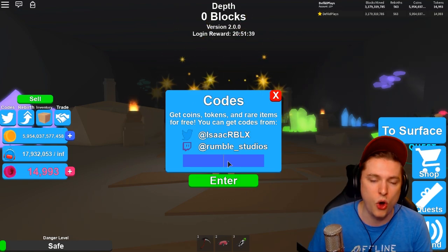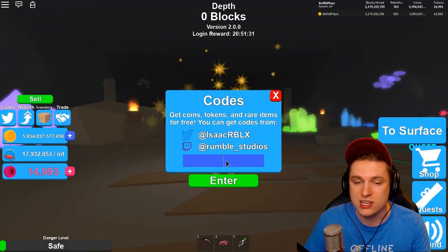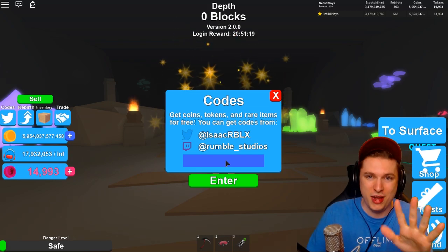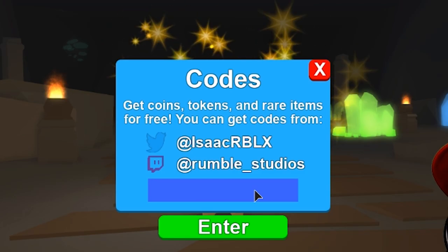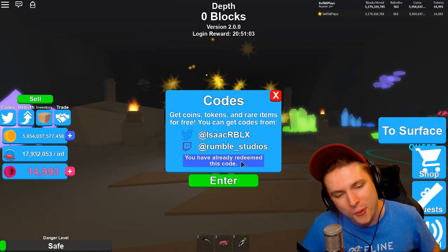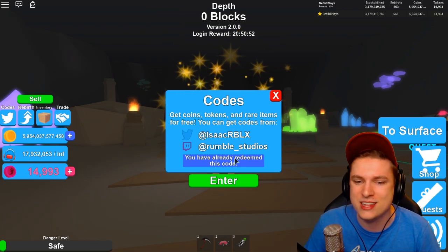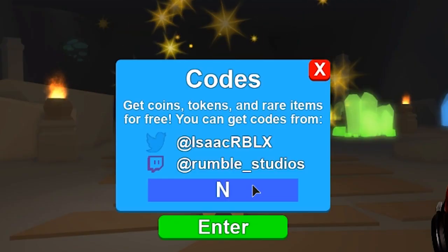Starting with the older codes — first is 'big l', which gives you a legendary egg. We may have already redeemed some of these, so don't worry if you have. Then we have 'big w', which gives you a legendary head crate. Next is 'too many codes', which gives you 70 rebirth tokens — because Isaac literally said he has too many and can't think of more. There are actually over 130 different codes in Mining Simulator, which is crazy.